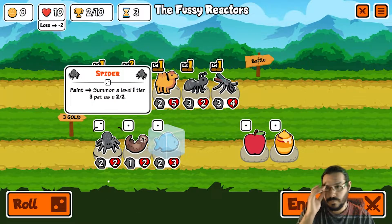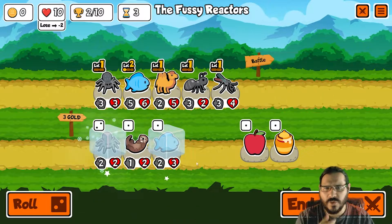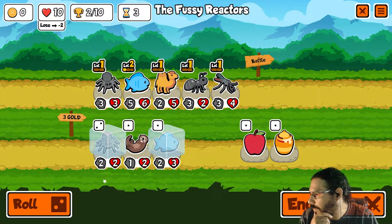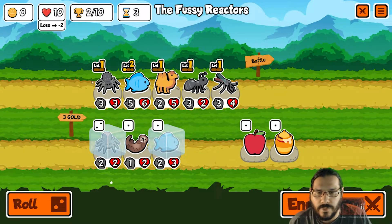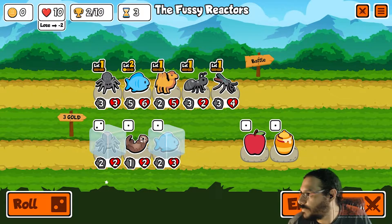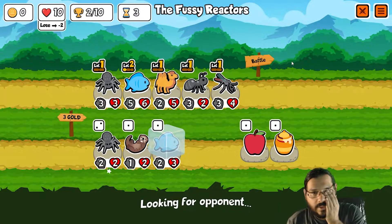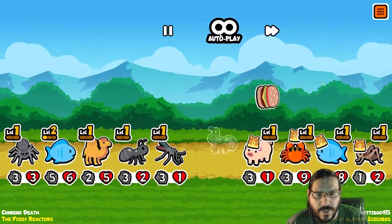Freeze fish. Do I freeze the spider? I could try to do the spider strat I've been fantasizing about — the way spider works is it can summon a level one, two, or three tier-three pet. At least if I pill it at tier two I'll get a random tier-three pet, which has some good tanky ones. I just don't know how worth it it is. Probably not — I'd just rather try to get more fish. That's ideal.